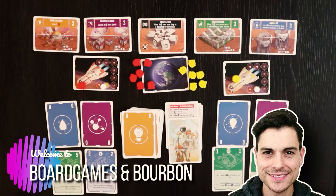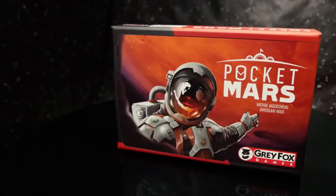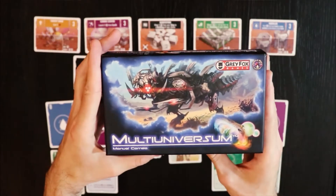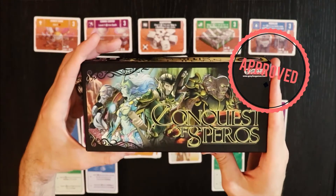Hello everyone, this is Board Games of Bourbon, I'm Glenn Flaherty. Right now I want to tell you all about Pocket Mars, a game that I got by accident. It is a small box game from Gray Fox Games — they also make the awesome Multi-Universum that I thoroughly enjoy, and Conquest of Sparrows.